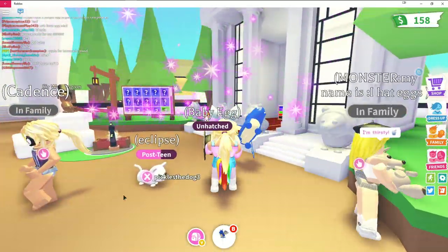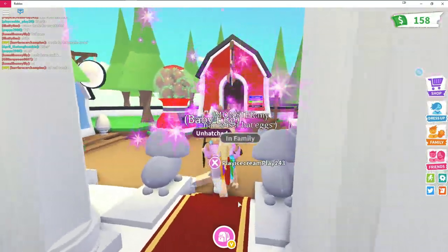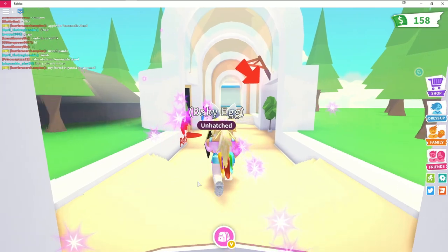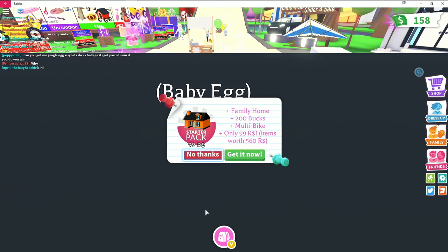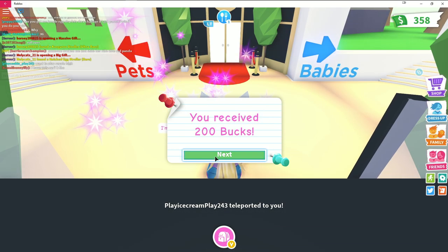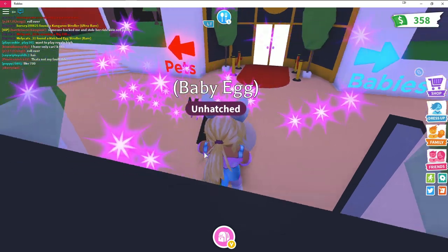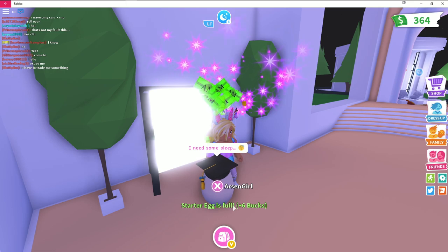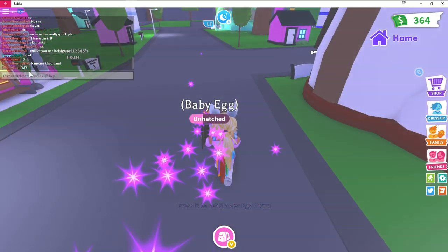I decide to buy the starter pack: a family home for 200 bucks and a multi-bike for 99 Robux. My house gets upgraded! My egg is hungry, so I need to find food — I only have one sandwich. He needs sleep too. I feed the egg and earn six bucks. Now I try to teleport home and pick up my egg to head back.